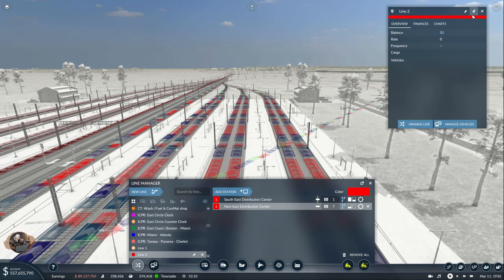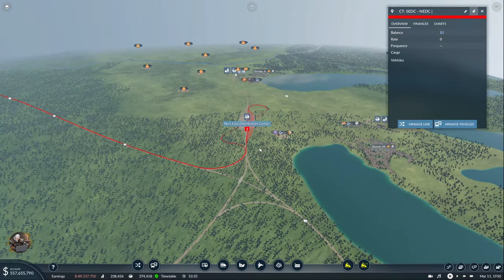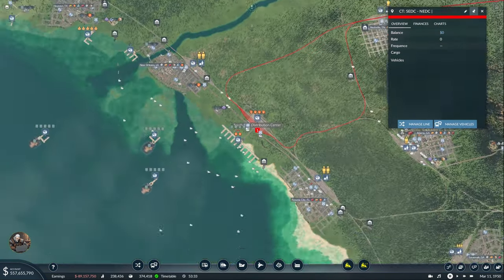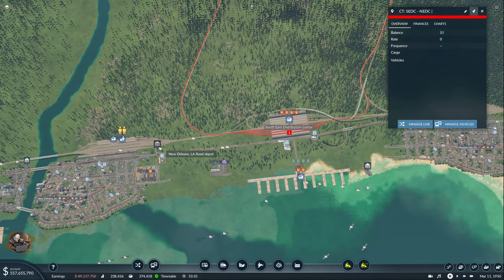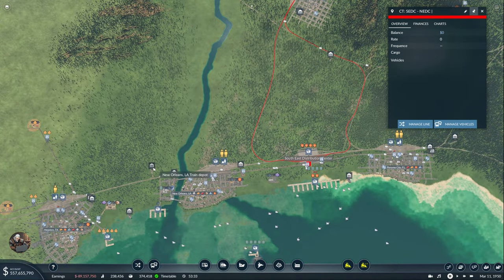Let's manage this line first. Cargo train — ACDC to NDC. I don't know what it's going to be yet, we'll decide in a bit. Let's manage vehicles. No, I need to get a depot — no, that's a road depot. This one? Or this one? It's going to be on the right, so it's this one.